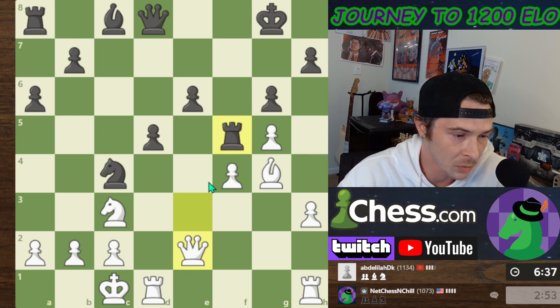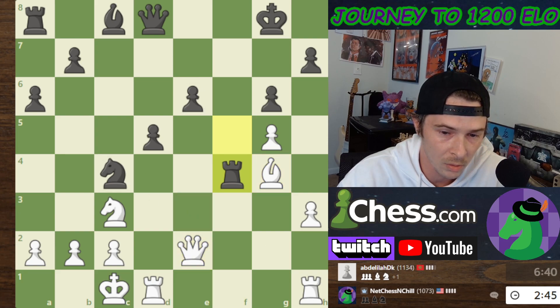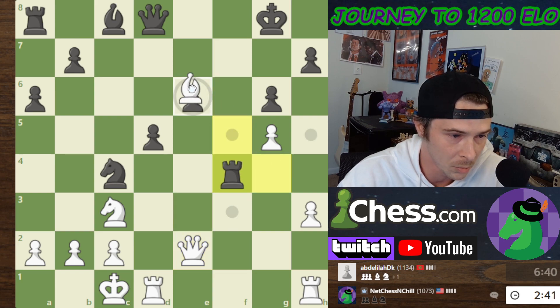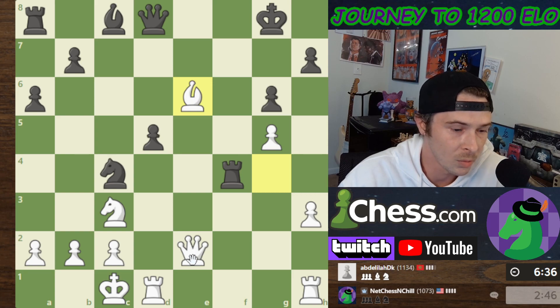He's attacking my Queen again. I'm just going to drop my Queen back — I'm still threatening this. Uh-oh. What am I doing? That was super silly. That was stupid. Check. Man. We'll go over that in the game review, but that was stupid.